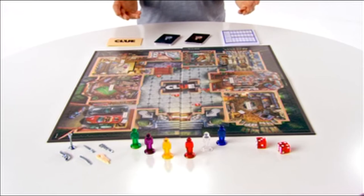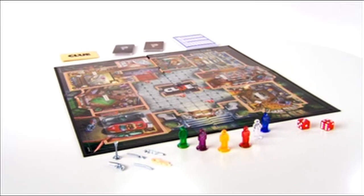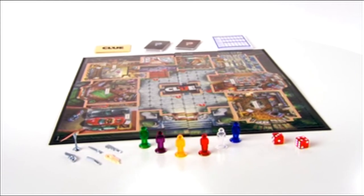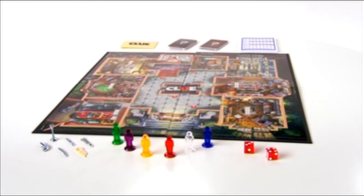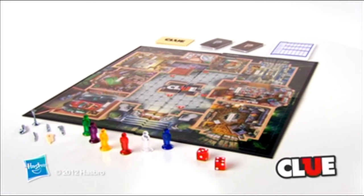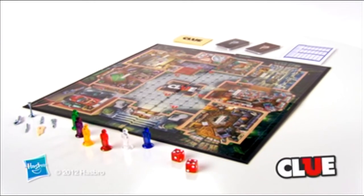Clue is for two to six players, age eight and up, and comes with mansion game board, one yellow murder envelope, one detective notepad, six character tokens, black Clue cards, red bonus cards, six weapon tokens, and dice. Clue, the classic mystery game from Hasbro.